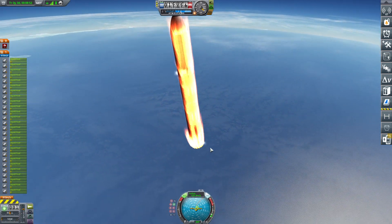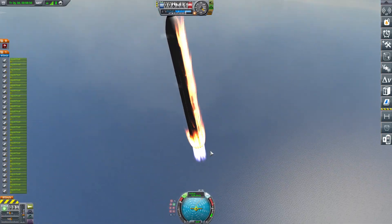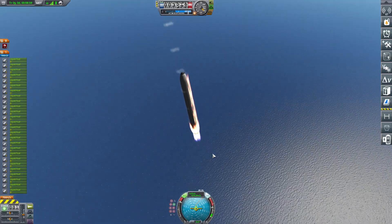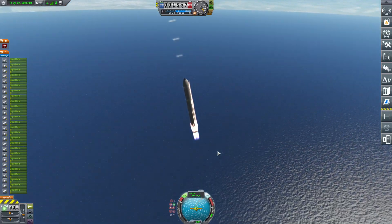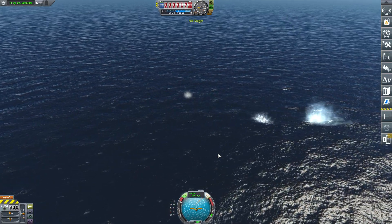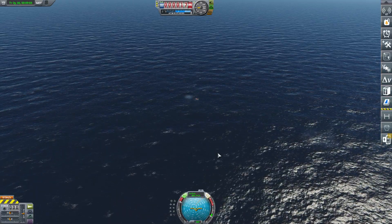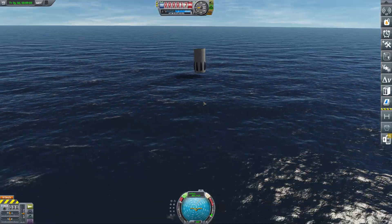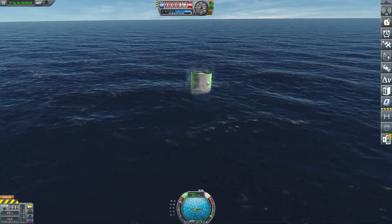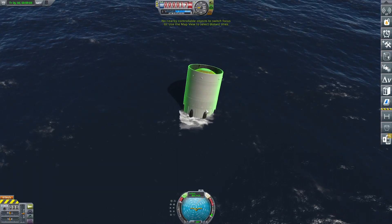We're bleeding speed with no control at all. Look how crazy that is — it's just unbelievably... Okay. This is the most expensive disaster ever. Something's arrived — first stage somehow. Yeah, the first part of the first stage survived.